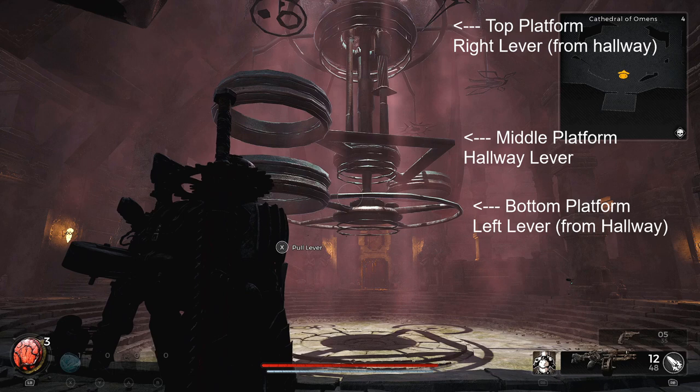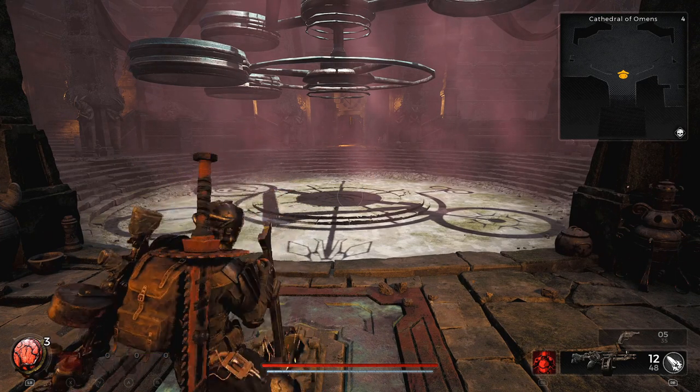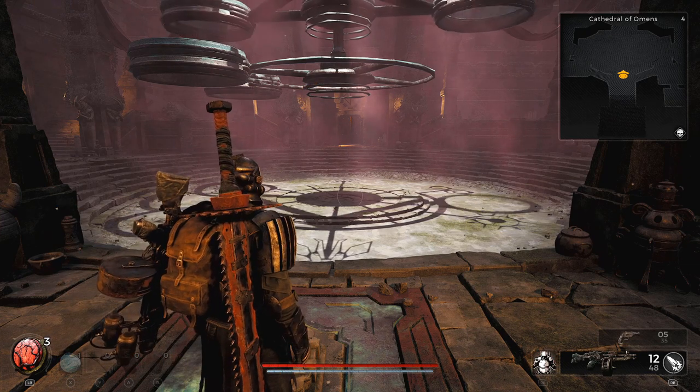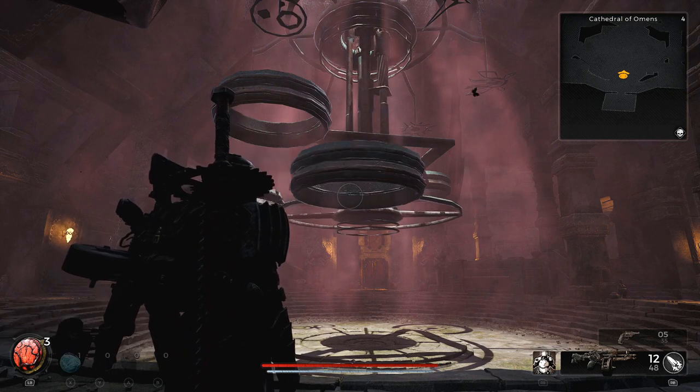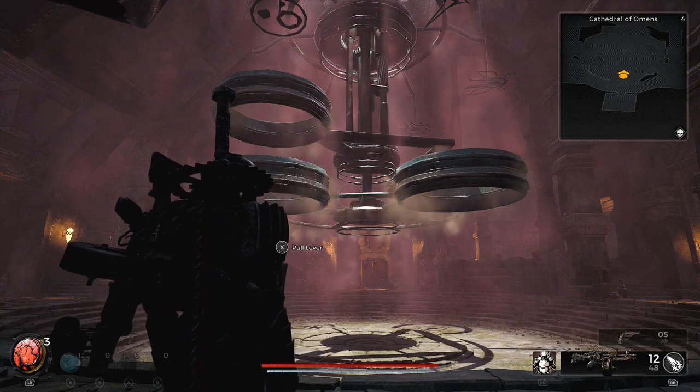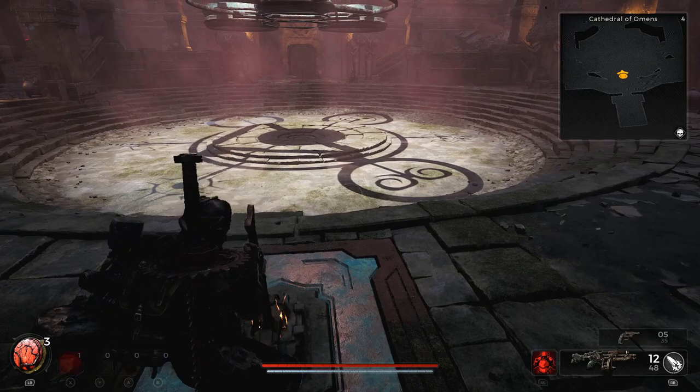The one as you walk in from the hallway rotates the middle platform with the triangular shape. The lever to your left next to the open room operates the bottom platform with the two adjacent rings, and the lever on your right next to the closed door operates the top platform with all the symbols.